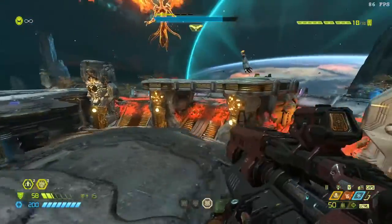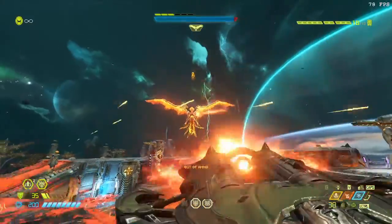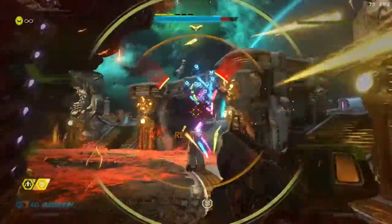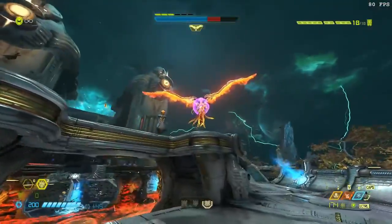Chrono strike is perfect on the drones because it's hard to get a headshot on them — as you can see, they're moving at a pretty quick speed. But with chrono strike on, you can get a much better headshot. When the time is right, the energy shield comes back out right here.